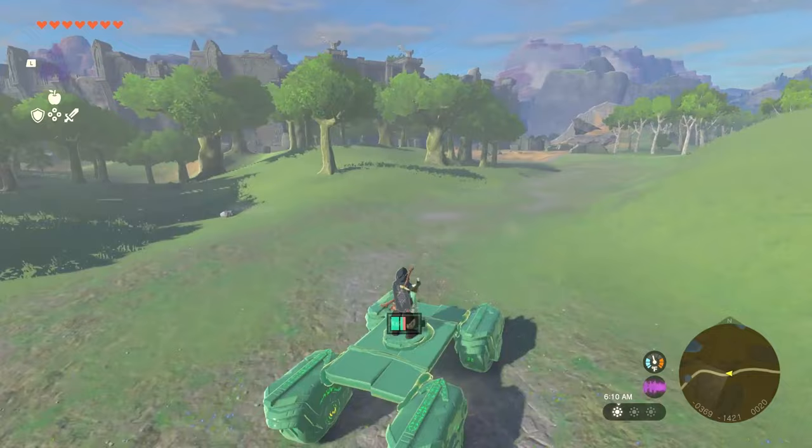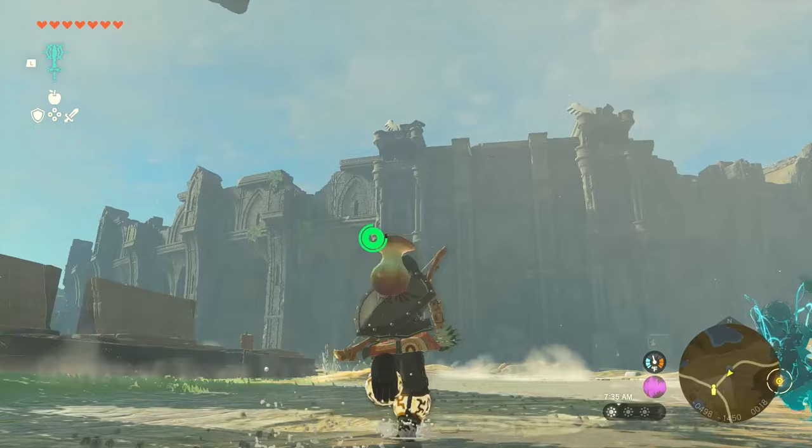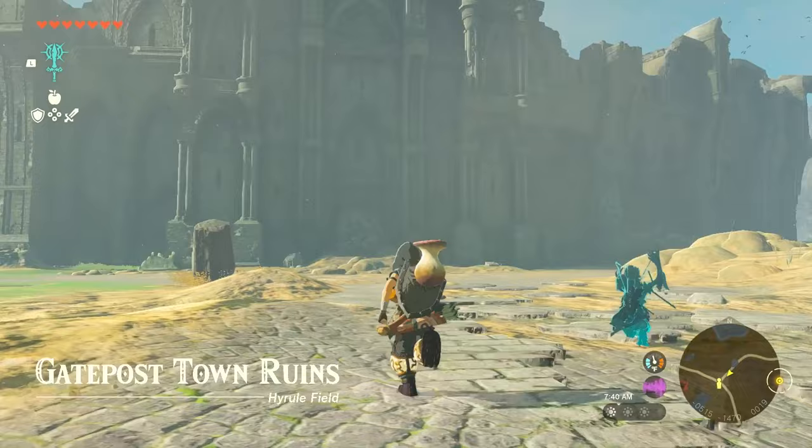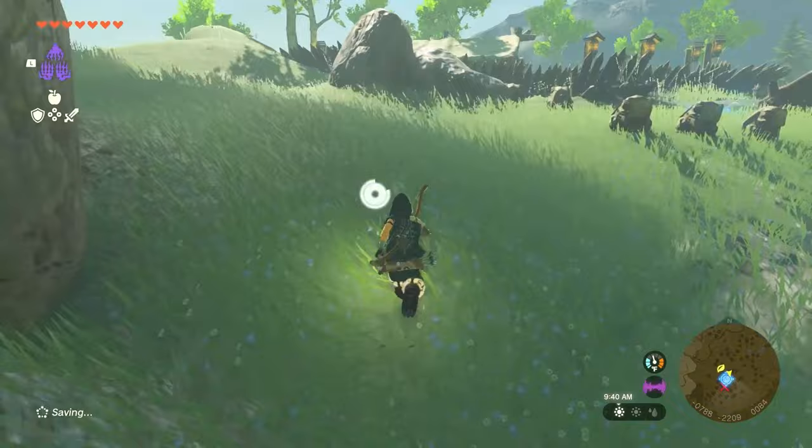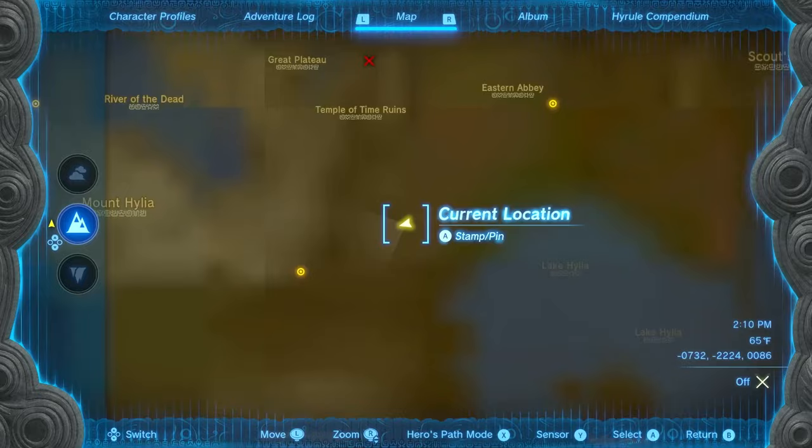To get there, head south from Lake Kalamo, approach the Gatepost Town ruins, and skim the edge of the wall until you find a large pile of rubble with water bursting from the cracks. Use a bomb flower to destroy the rubble, which will cause a reservoir to drain, allowing you to enter the Great Plateau. From here, run south until you find a Yiga Clan hideout surrounded by spikes.